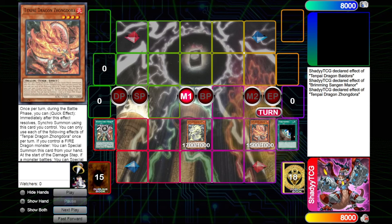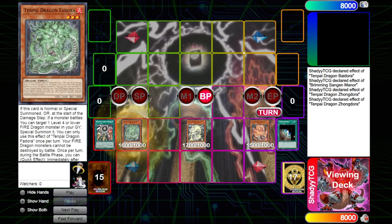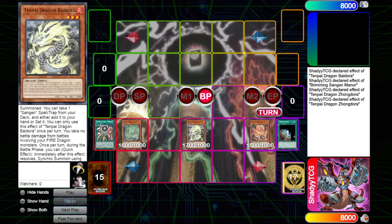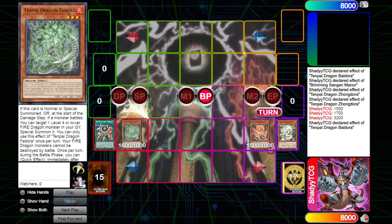Now you go Manor, get Zondora and a random card. If your opponent Drolls you, you don't care because you have everything you need for the combo. You go Zondora special, go Battle Phase, attack with Zondora. It doesn't matter if your opponent has attack position monsters, because when you activate the effect on the damage step, you special summon Fedora. Fedora gives you battle protection, so monsters don't destroy and you take no battle damage.